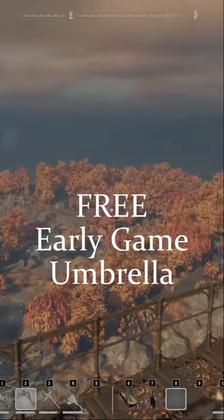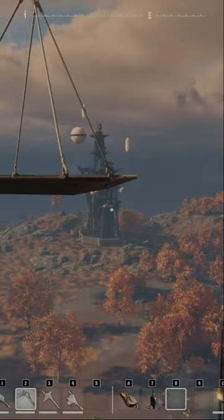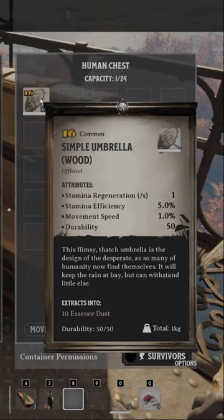Umbrellas in Nightingale are extremely useful items and you get one for free inside the tutorial. When you reach the swamp biome, go to one of the two giant pillars — these giant construction sites — and make your way all the way to the top where you see some hanging platforms.